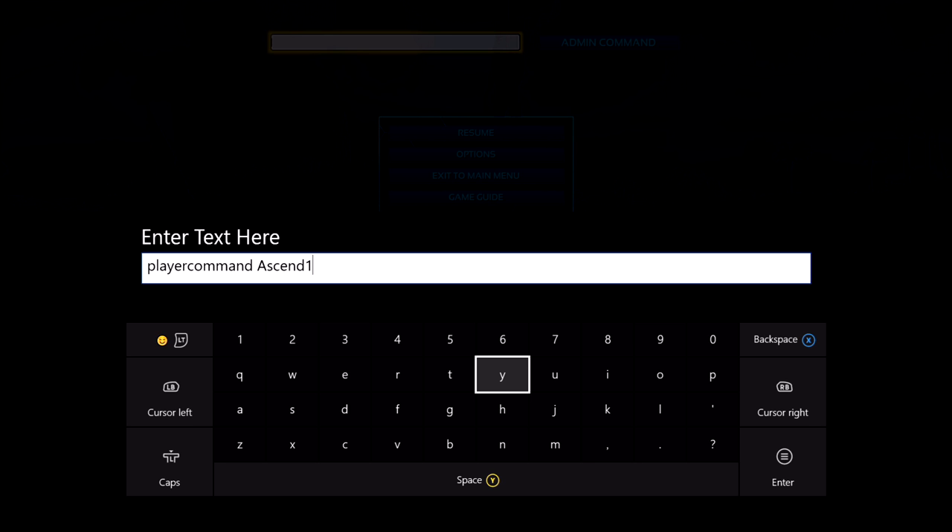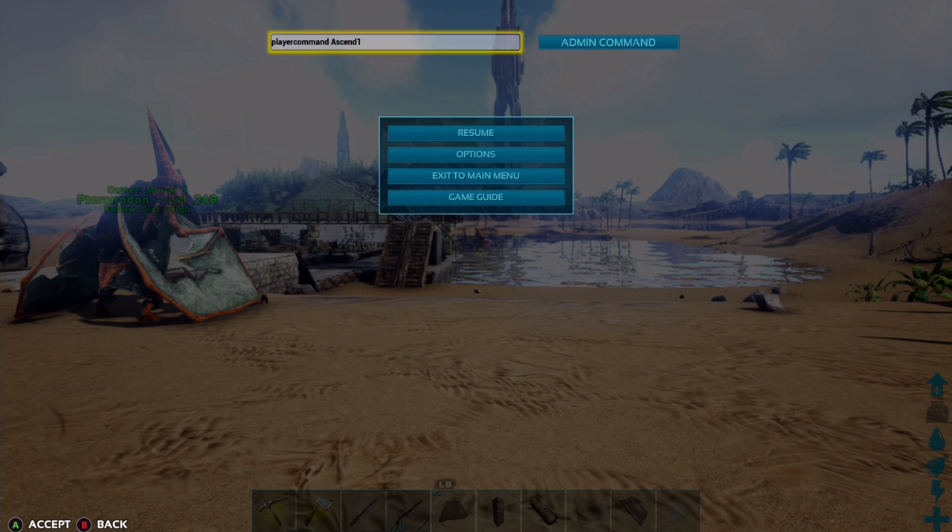Now the 'ascend' has to have a capital A — this is unusual because I don't usually put capital letters in the commands, but it has to be. Before you put this command in, I want to let you mortals know that this will automatically ascend you. So if you want to do this properly, defeat all the bosses, go to the tech cave and ascend legitimately, do not do this. At the moment I am on my official island playthrough but for the purpose of this video I'm going to show you.